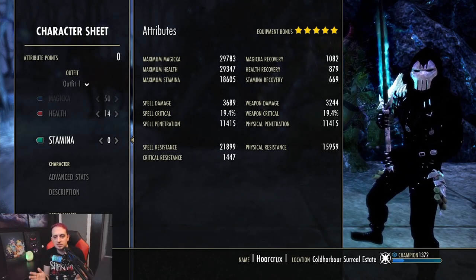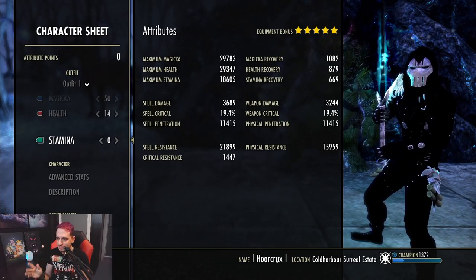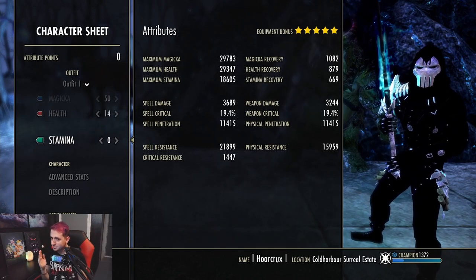You need so many skills for these hybridization changes and you can't fit them all. You've got to kind of deal with it. I think we need a third bar — hashtag third bar. I know it's possible; Sorcerer used to have it.